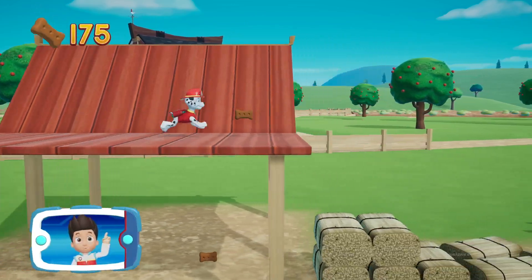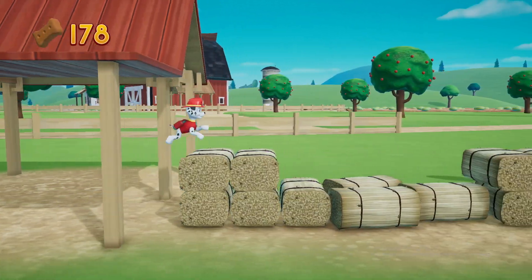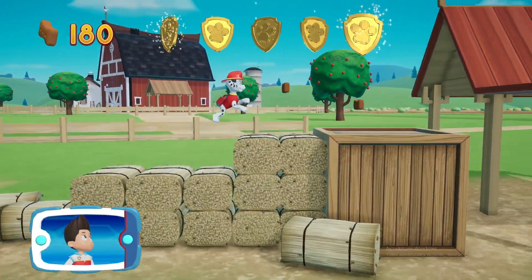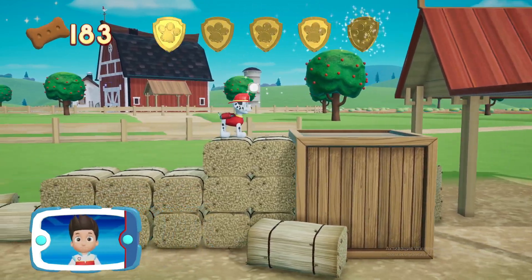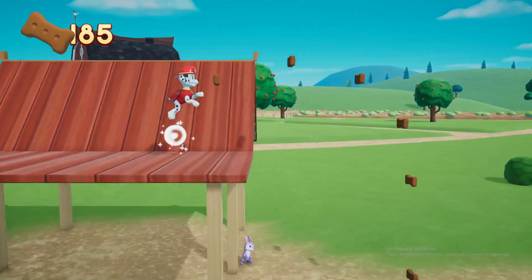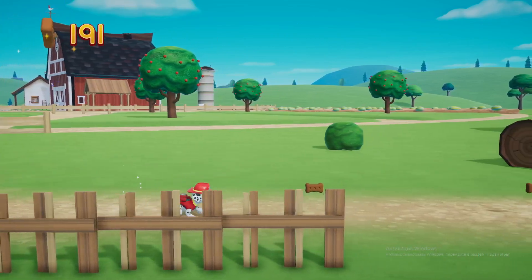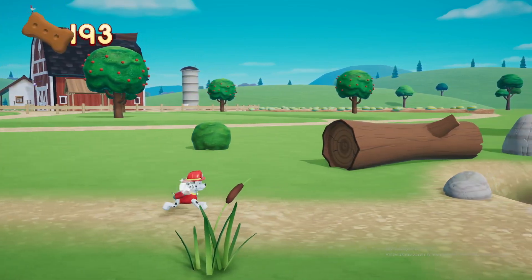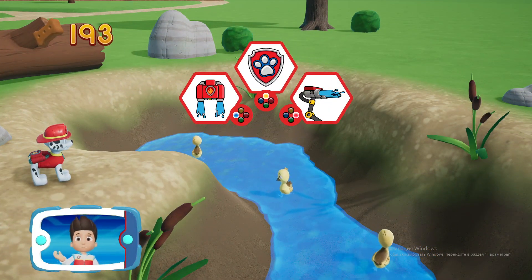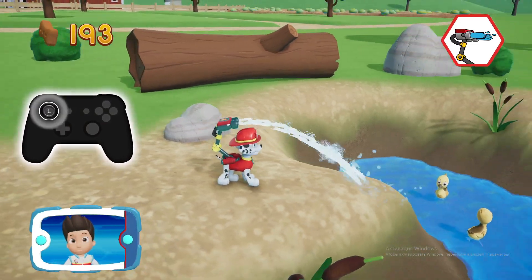I'm detecting a golden paw print somewhere nearby. A golden paw print! You've got it. Choose which Pup Ability to use. Great job! Aim the water fling by moving the left stick.